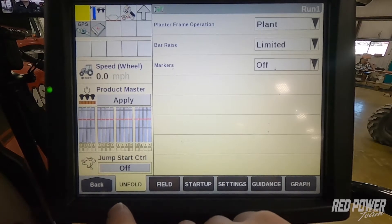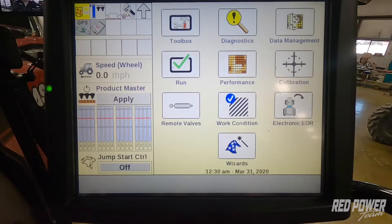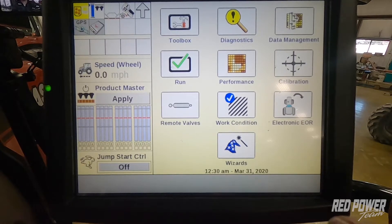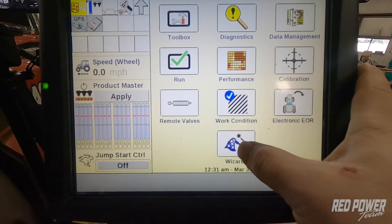The first thing we're going to want to do is we're powered up and sitting in the field. We're going to press the back button on the lower left corner of our monitor and we're going to use our wizards to help us out with this. So I'm going to go into wizards.